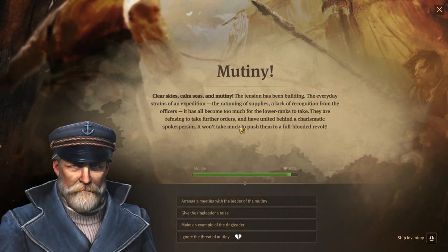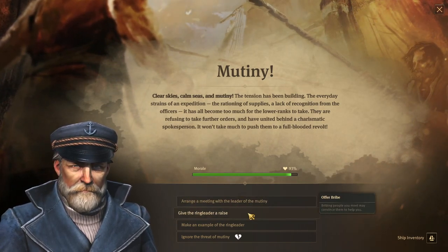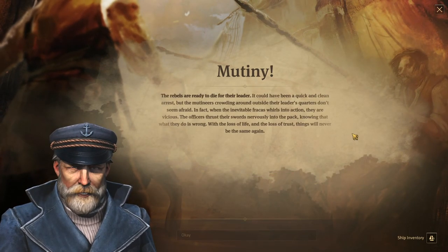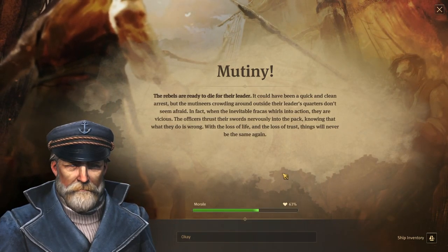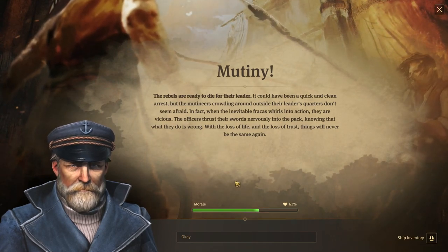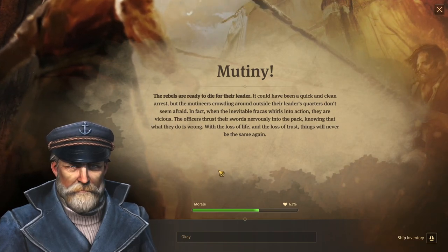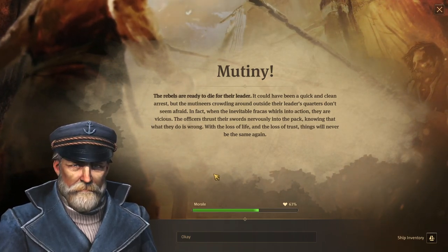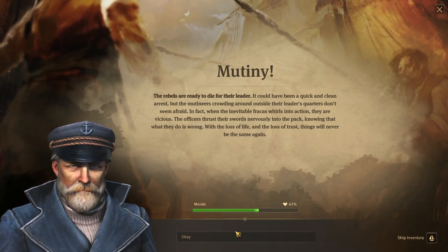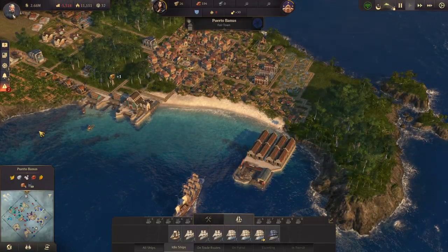Mutiny — clear skies, calm seas, and mutiny. We've had this before. Options: arrange a meeting with the leader, give the ringleader a raise, or make an example of him. Let's make an example of him. The mutineers crowding around outside their leader's quarters don't seem afraid — when the fracas whirls into action, they're vicious. With the loss of life and the loss of trust, things will never be the same again. Yikes.